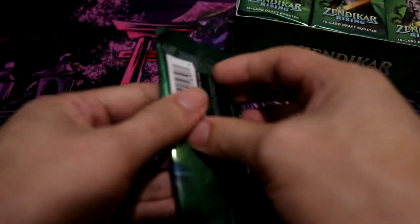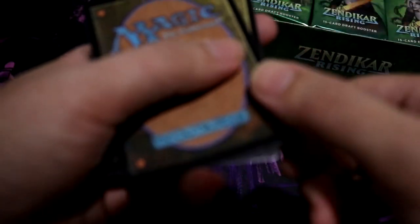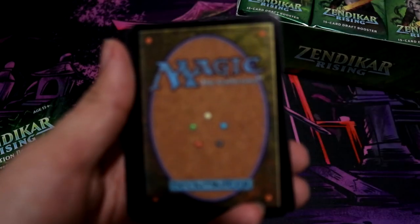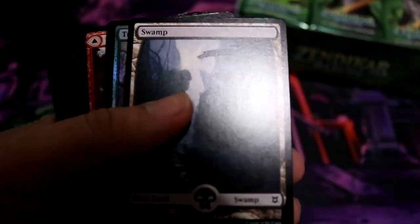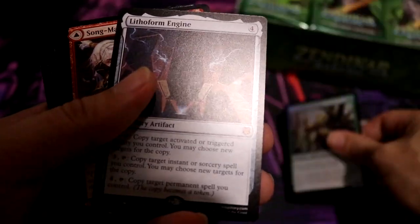First pack. I haven't been opening for a while. Kind of shiny — okay, Japanese one because reverse. Fold Swamp, Turn Timber Aesthetic. Oh, Lithoform Engine! Not bad for our first pack — mythic for our first pack.